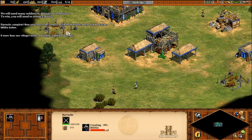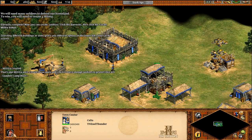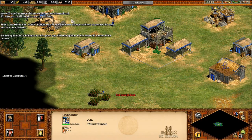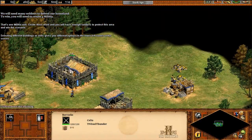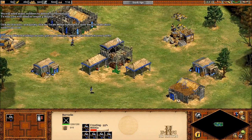Click the barracks, then click the create militia button. Selecting different buildings or units gives you different options in the lower left corner. Create three more and you'll have enough soldiers to protect this area and win the scenario. Quickly click the create militia button three more times to make three soldiers in a row.